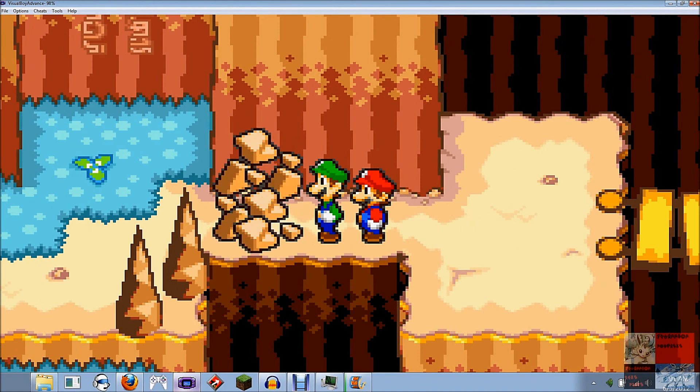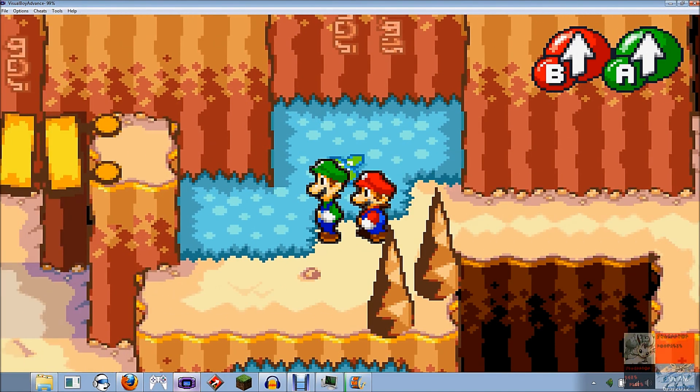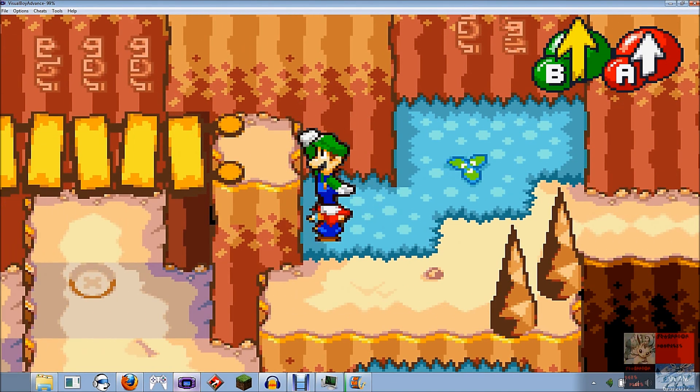In this episode, we are going to try to climb down Hoohoo Mountain by going through this stupid block that Fawful put there. Now we're in all new territory.